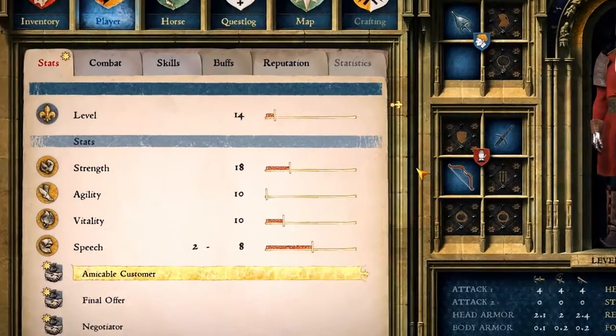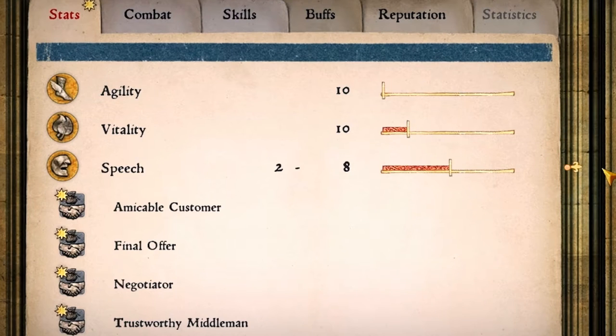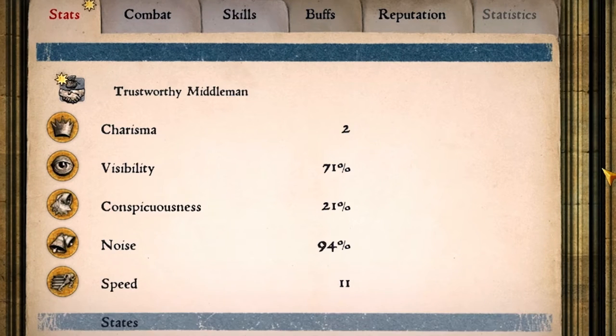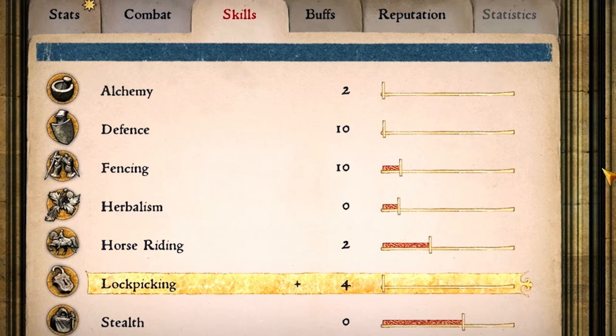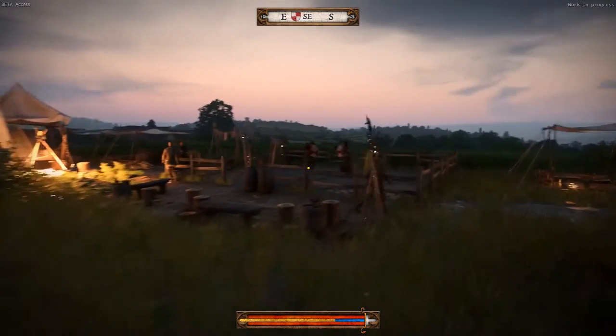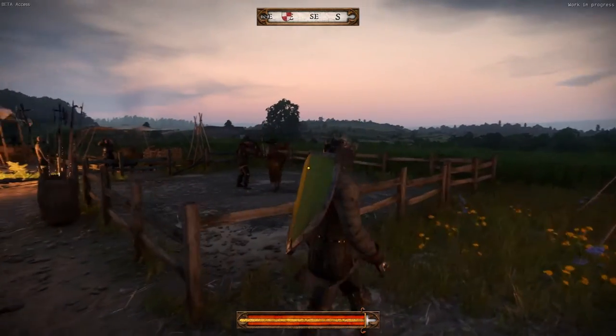You have stats — attributes of your character — and then you have skills that you learn and improve throughout the game. Skills like fighting with a sword, riding a horse, sneaking, lockpicking, and more. If you want to level up something you don't do that often, you can visit a trainer.